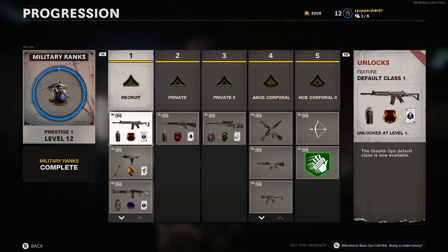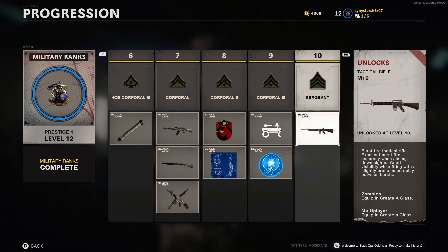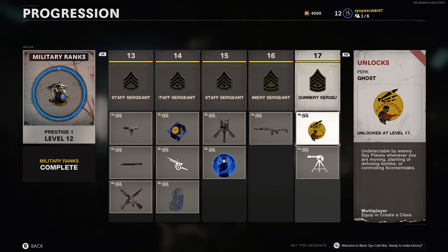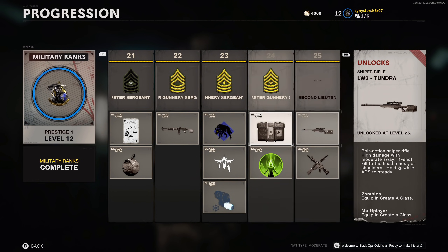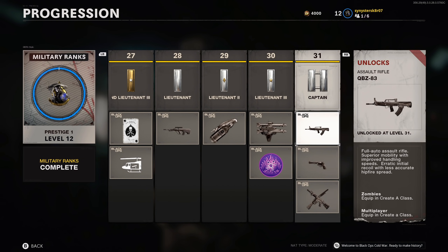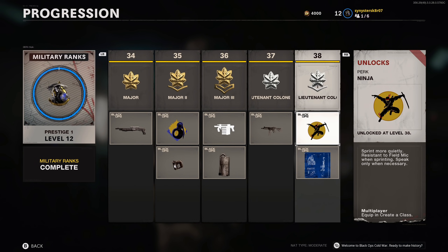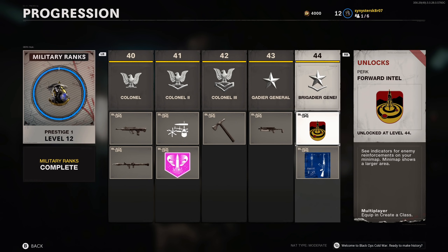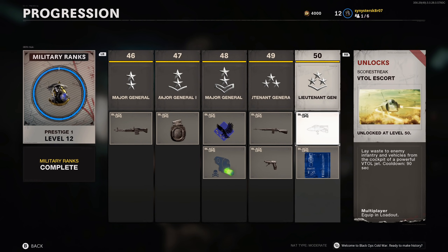Like every Call of Duty, there are initial levels for you to progress through and unlock weapons, perks, score streaks, and other gear for use in both multiplayer and zombies. These are known as military ranks in Black Ops Cold War. There are 55 of them, and they can be leveled in either multiplayer or zombies, whichever is your preference. Once you unlock an item through the military ranks, you have it unlocked forever — even when you prestige, you will never have to unlock something again.